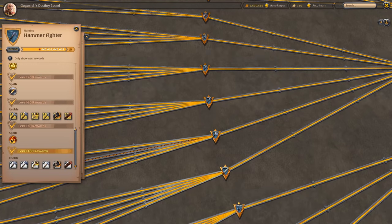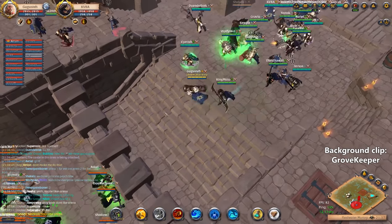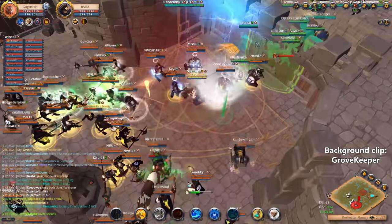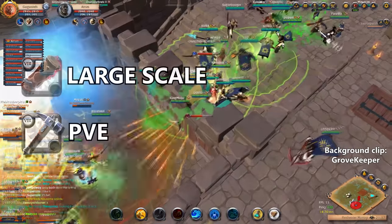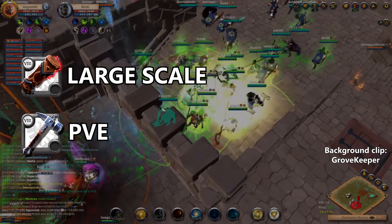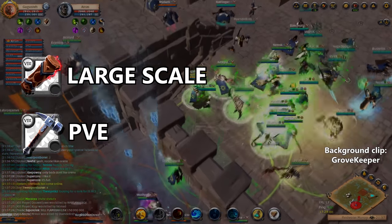Hammers are another kind of tank weapon. They are all relying on stuns and slows. The Grovekeeper and the one-handed hammer are the most used of them. The Grovekeeper is super efficient for large scale PvP and the one-handed hammer is really efficient for PvE situations.